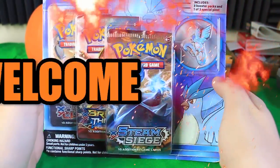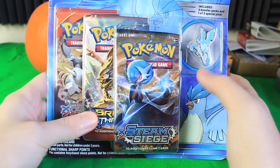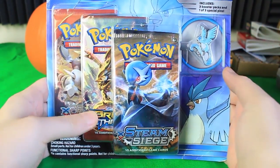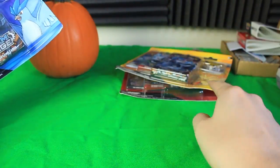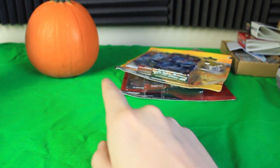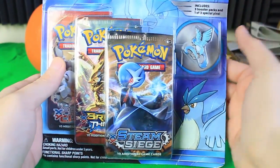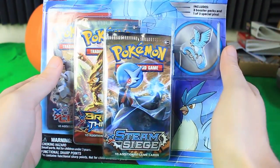Hey everyone and welcome to another Pokemon card video. This week we're going to be doing a bit of a Legendary Birds Week because right here I've got the Articuno pack, and back there I've also got a Zapdos and a Moltres, so we'll be doing those this week as well. We're going to do all three of these this week, and it kind of makes sense to start with Articuno.